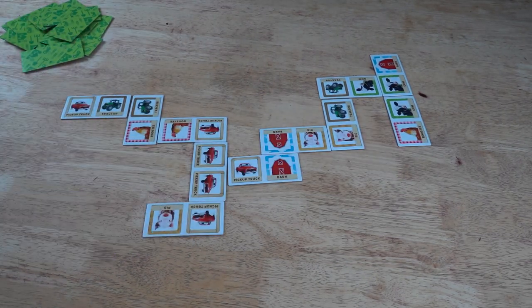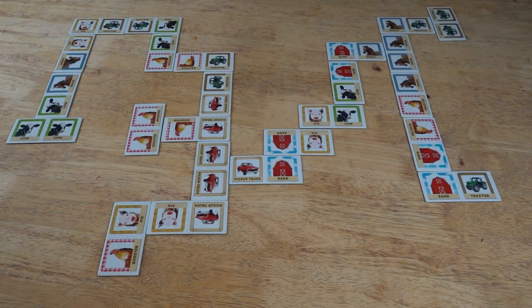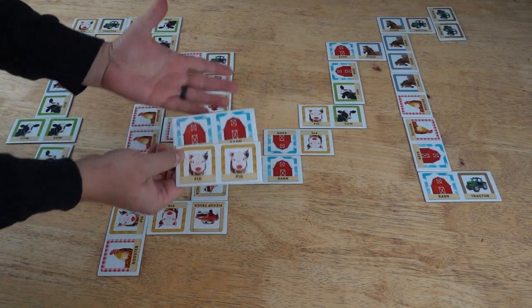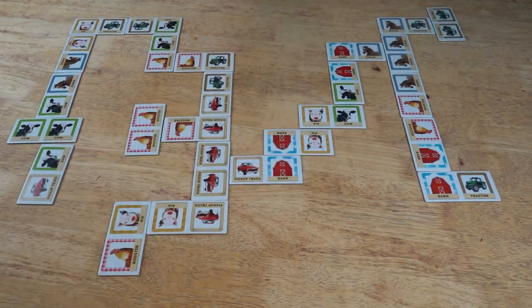The player that lays down all of their dominoes first wins the game. Another way the game can be won is if the barnyard is empty and a player can no longer draw any tiles. If this is the case, the person with the least amount of cards in their hands wins.